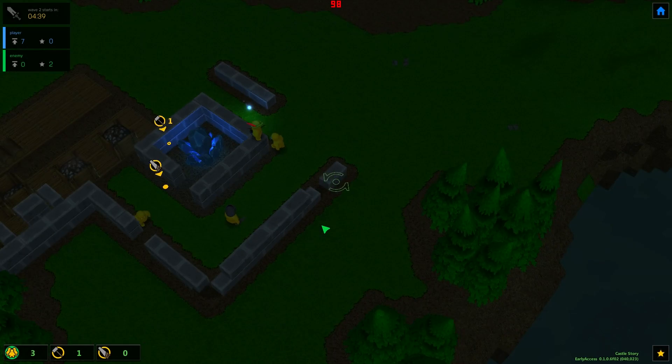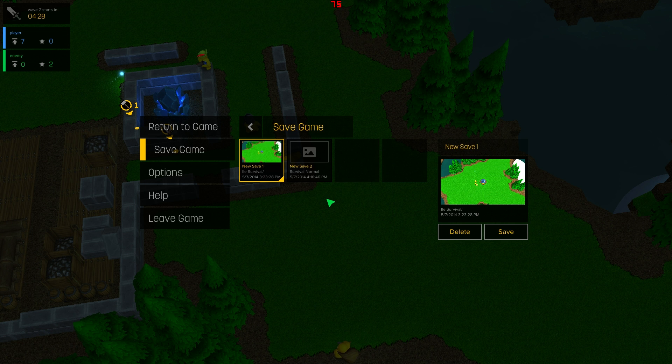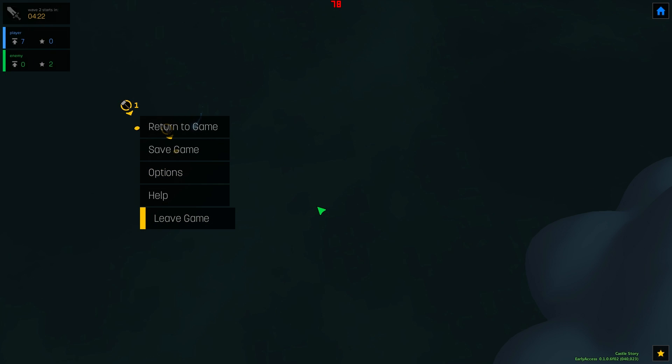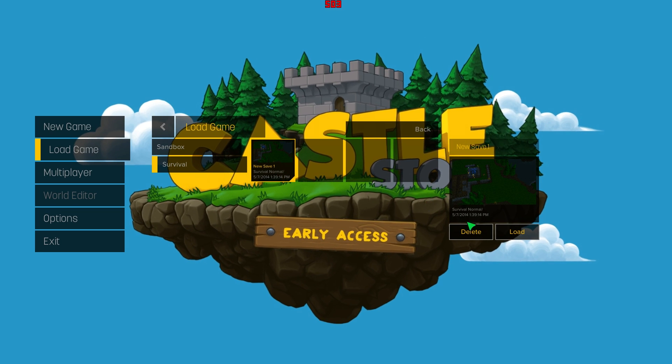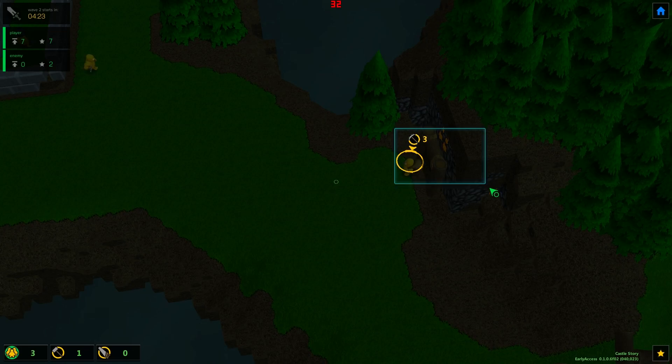We're going to save the game and then reload it. I'll save over that one — survival normal. We're going to leave and try this out real quick: load survival, save one, load. See if that fixes the stuck worker. Oh thank Jesus — it fixed him!